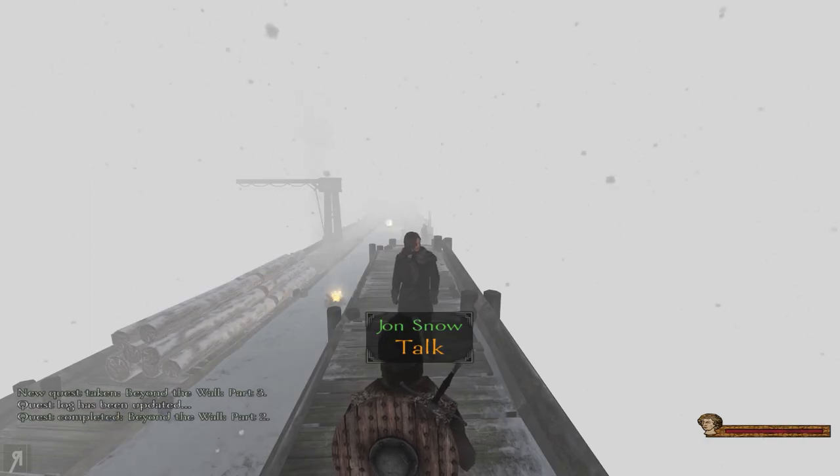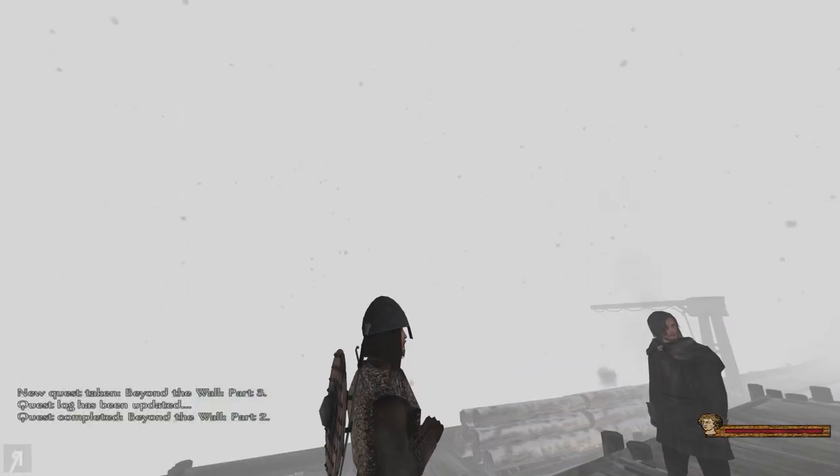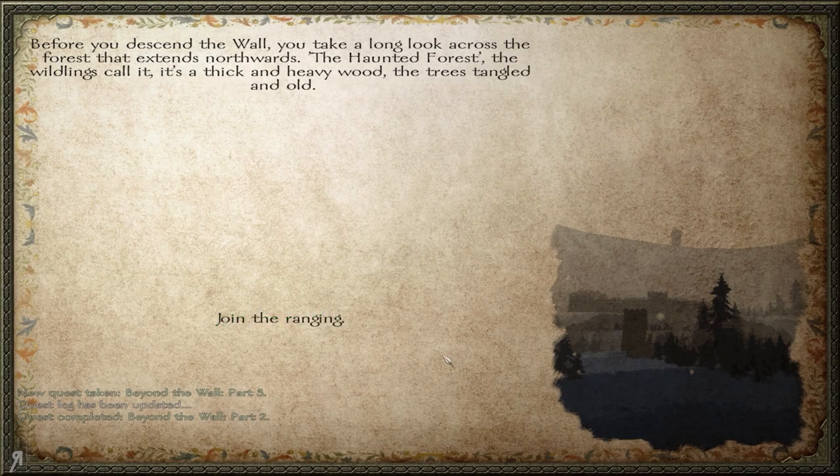Very well. So let's join the ranging. Before you descend the wall, you take a long look across the forest that extends northwards — the haunted forest, the wildlings call it. It's a thick and heavy wood; the trees are tangled and old.